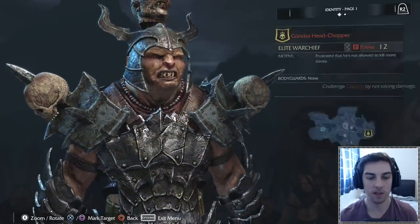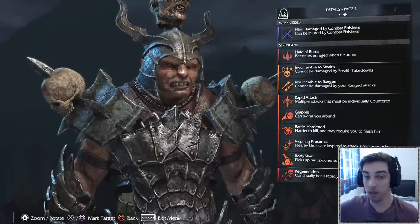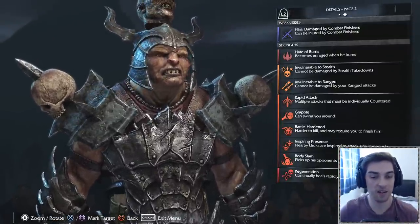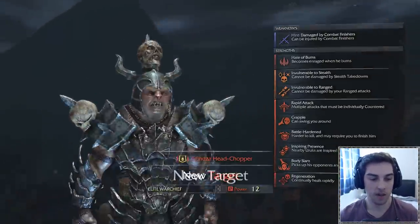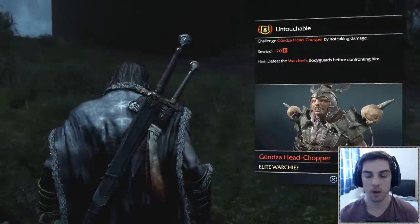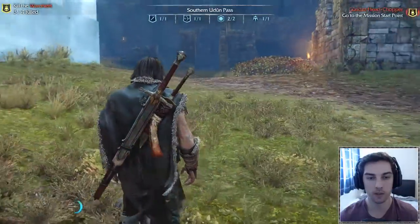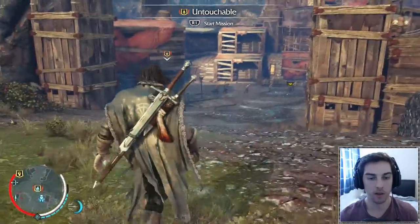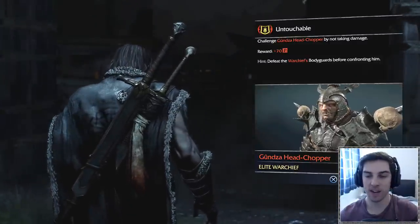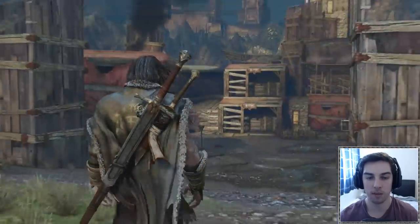We've got this other captain and we can use him to identify one of the other warchiefs, but we won't get his weaknesses that way. Clicking on this guy, we can see his weaknesses — damaged by combat finishes and he's a powerful bastard, look at him, he's got a skull on his head. Let's mark him as our target. All right, here we are the next day — the final warchief we need to kill to complete all four warchief kills. We need to challenge him by not taking any damage.